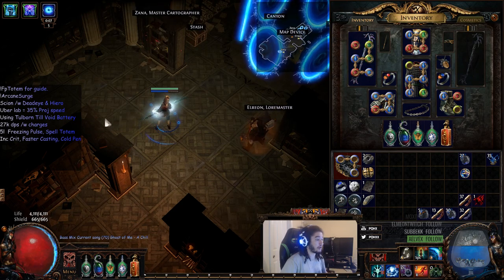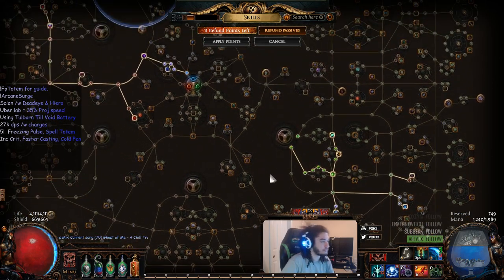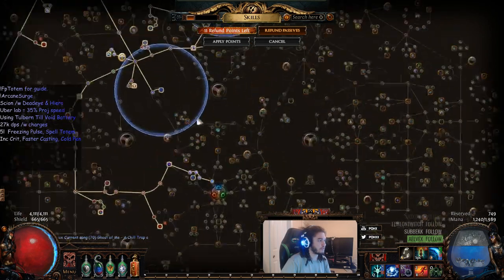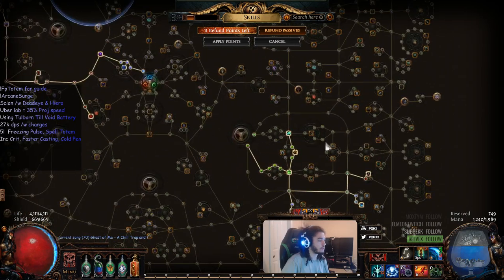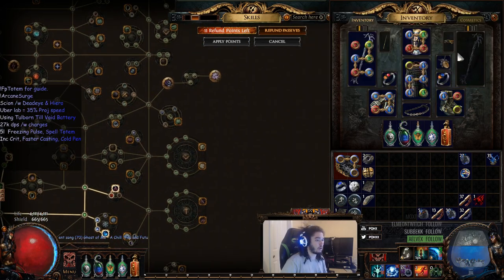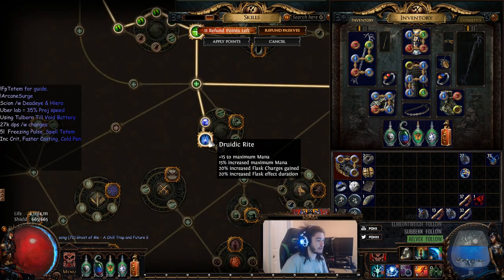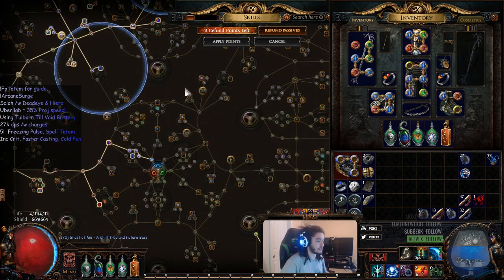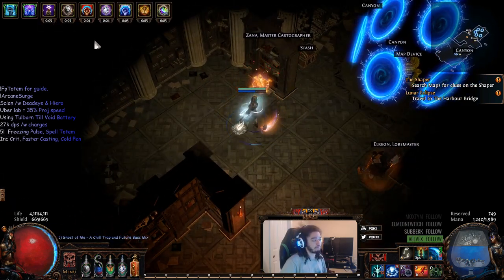I'm pretty happy with the character overall, though I'm thinking about more defensive options since I'm pretty squishy — mainly due to the lack of skill points from beta. I could pick up about 8 to 11 life nodes adjacent to me. Since Cloak of Defiance is super meta right now, I'm thinking of going Lightning Coil or Kintsugi since I've got Acrobatics right here. I've also got Druidic and Alchemist, which both give flask effect duration and increased effectiveness of flasks.